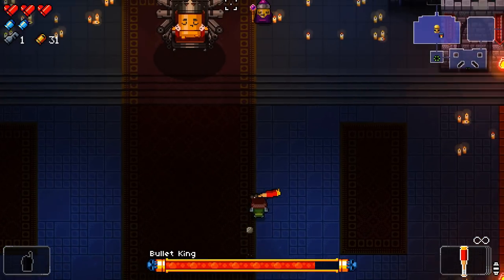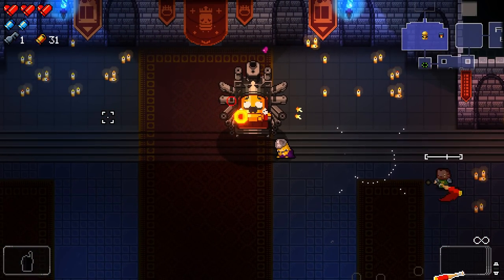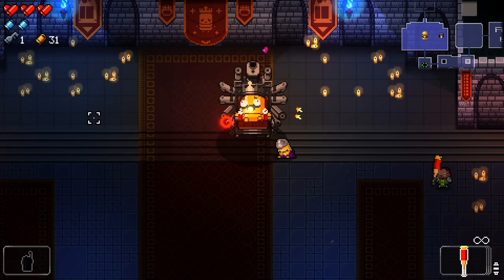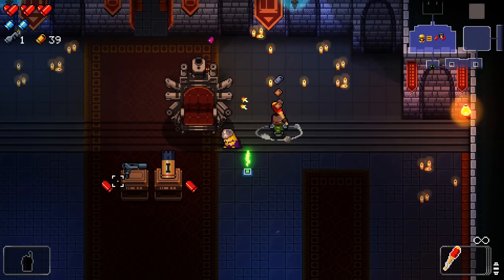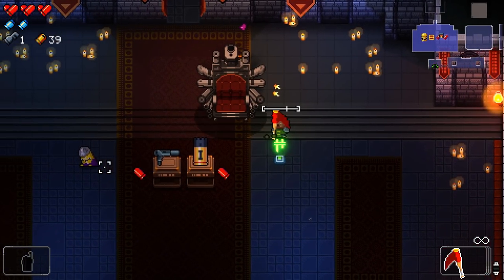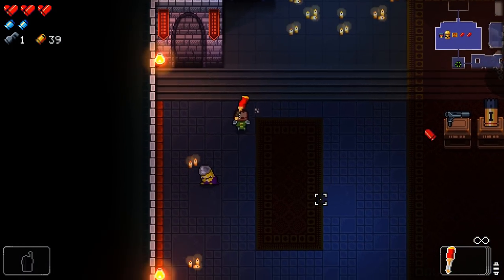A couple of final tips on the Bullet King: if you have the KC, you can kill him instantly by hitting the Chancellor into the King. And if you ever enter the boss room from the top, you know you are not going to be fighting the Bullet King because that's where he stands in the room.